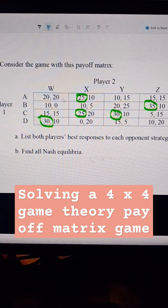For player two, their payoffs are the second number. If player one goes A, what's best for player two? That would be to go W and get 20. If player one chooses B, it's best for player two to choose Y and get 25. If player one chooses C, then it is best for player two to choose X.